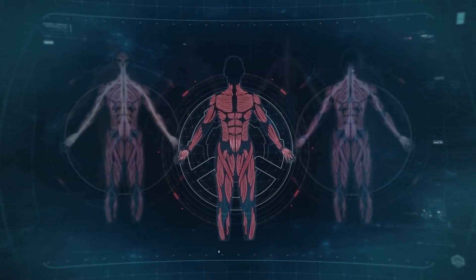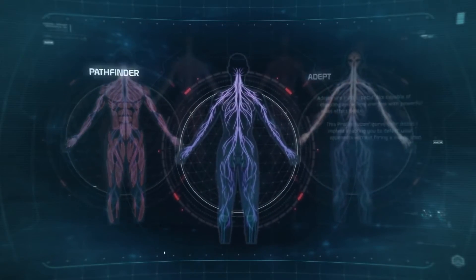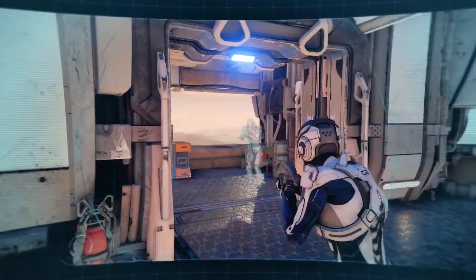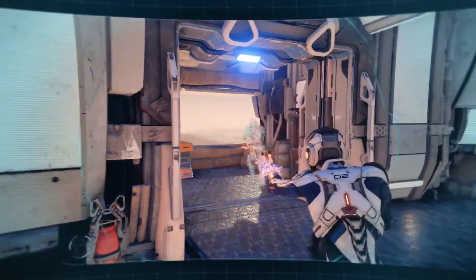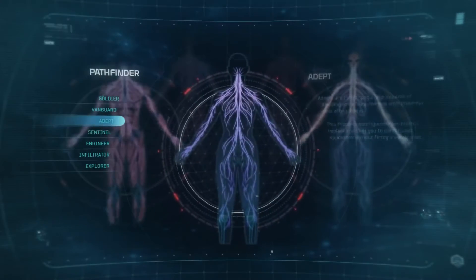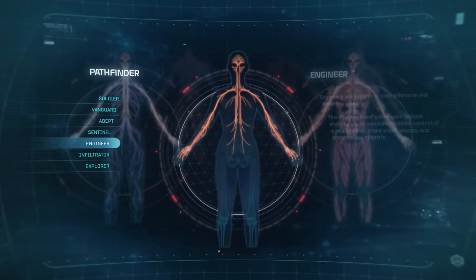Options are key. I prefer a little of everything. But if you focus on certain skills, you can do amazing things. Biotic specialist? Adept is the path for you. Feeling tactical? Sentinel is the way. Want to get in fast and shake things up? Vanguard. Have a look at each specialization and you'll get an idea of what they can do — what you can do.